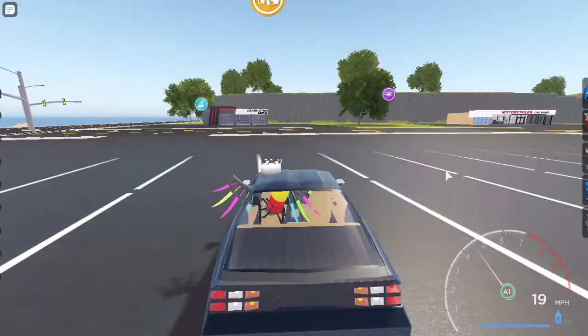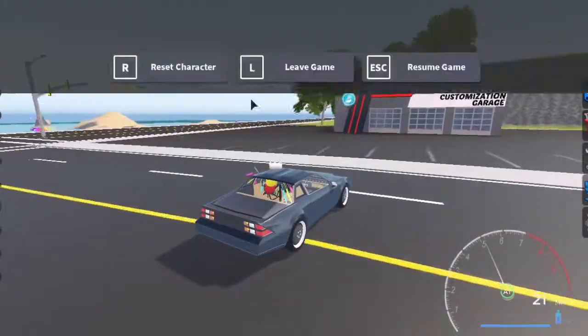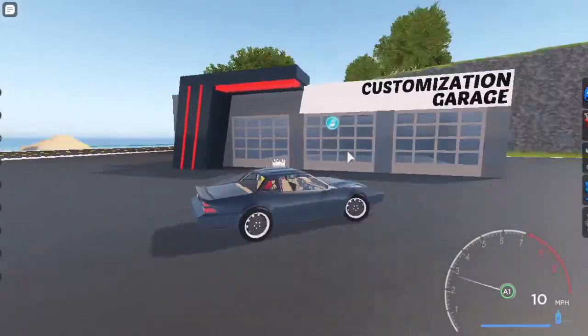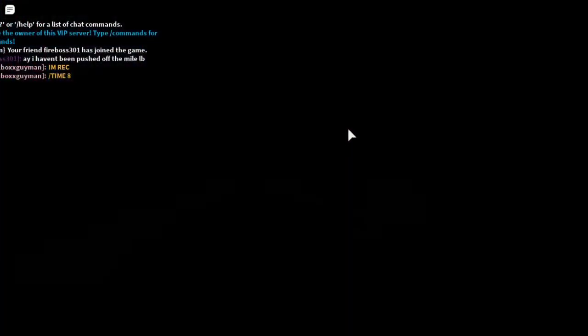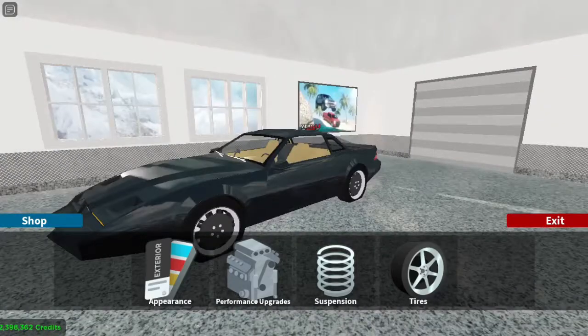The other thing you might have noticed is that the customization garage has been changed. It doesn't change anything in the interior — the interior is still the exact same — but the outside has been changed, which kind of looks good.